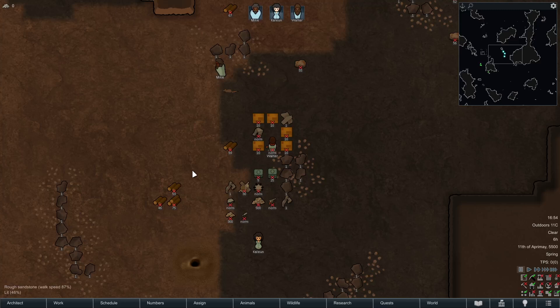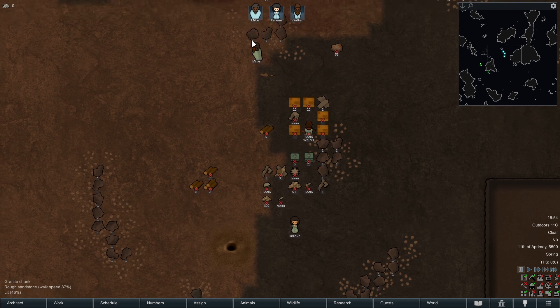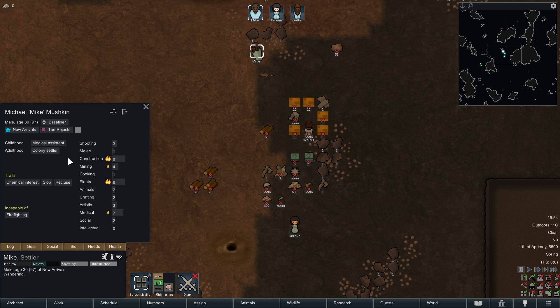Hello and welcome to a new RimWorld gameplay series: The Rejects. We are going to play a colony full of people that have only negative traits. This is modded RimWorld and I have a mod collection on Steam for all of you who are interested. There's also a button you can click if you want to use the same mod suite I'm running here.